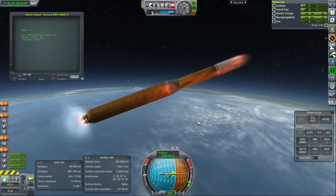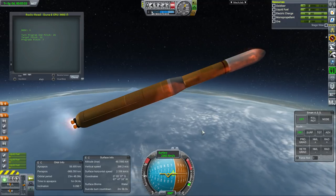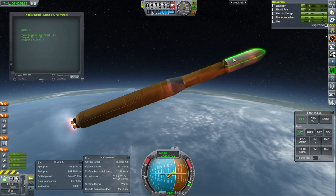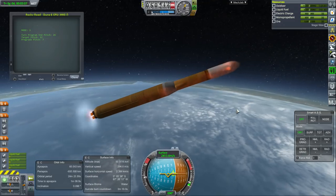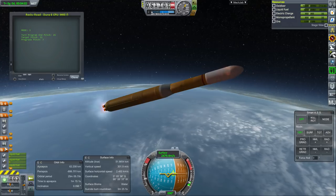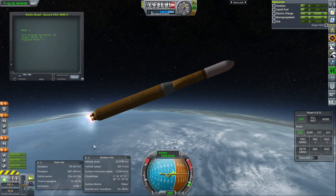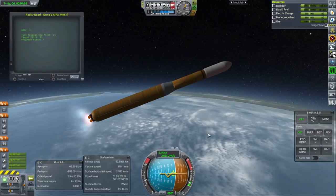We are experiencing some flame effects here, but the fairing is currently protecting the payload. I'm a little bit worried because the fairings are supposed to separate at 56 kilometers. I want to make sure we're not getting flame effects at that point, and also it's important that those go off before the first stage runs out, otherwise our staging is off.